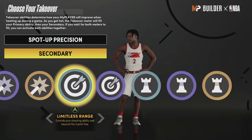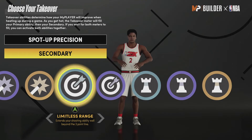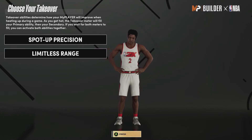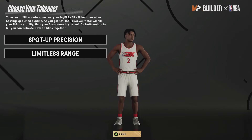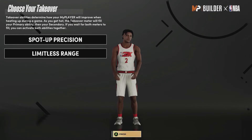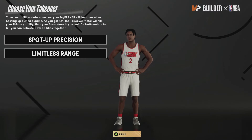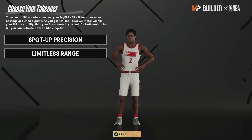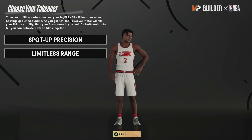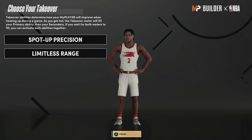You can also go with the playmaking takeover, but for this video I'm going with Limitless Range — it's all up to how you want to play. When you get to a 95 you can switch your takeovers. The reason I made this build a 6-3 point guard is because you're going to be fast. In the stage, if you have a lockdown on your team, you won't guard on ball — just guard the corner and it'll be simple on defense.